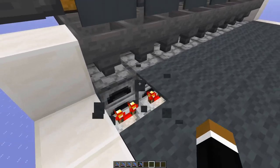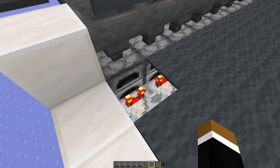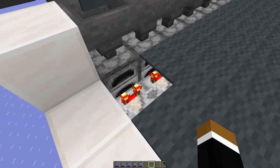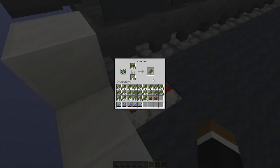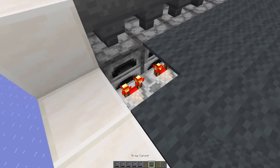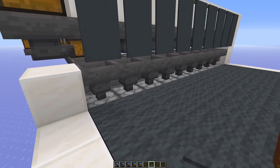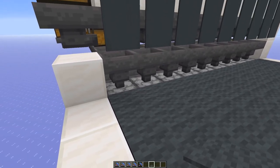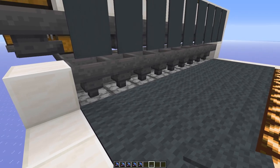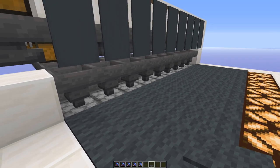I put carpet here on top in order to hide away the ugly comparator, because the comparator is really necessary since you need to take the signal strength from the furnace. So basically it gets reset by taking out an item — the signal strength falls below 15 and that starts the whole process. To recap what the system is all about: the idea is that we smelt cactus until a certain amount of XP is reached and then the system shuts off.